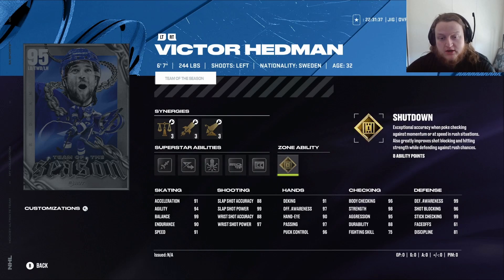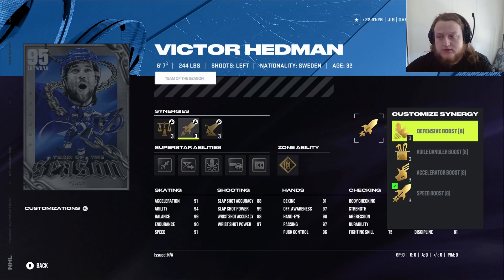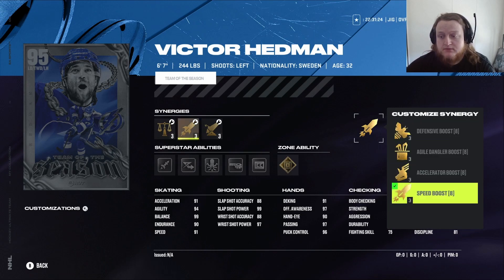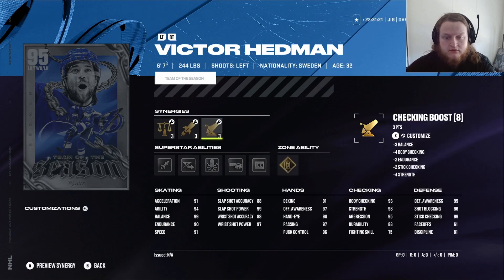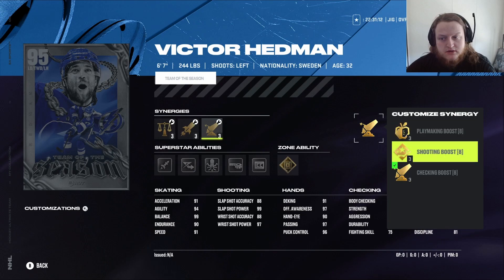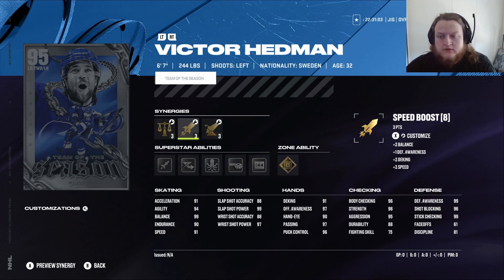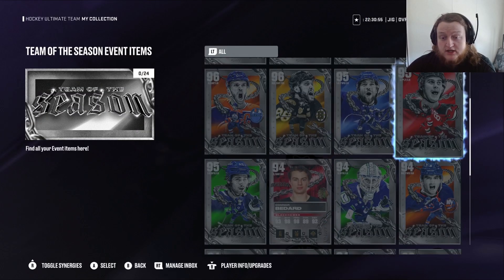Then we got Victor Hedman with Gold Shutdown. He's got Quick Pick, Heat Seeker, In Reverse, Elite Edges, and Tape to Tape — all the defensemen ones. He's got Defensive Boost, Agile, Accelerator Boost, Speed Boost. I think his accuracy is a bit low, in the 88s. He's got 99 stick checking and 99 Defensive Awareness. I mean, it's a good card, I just think his accuracy is low.